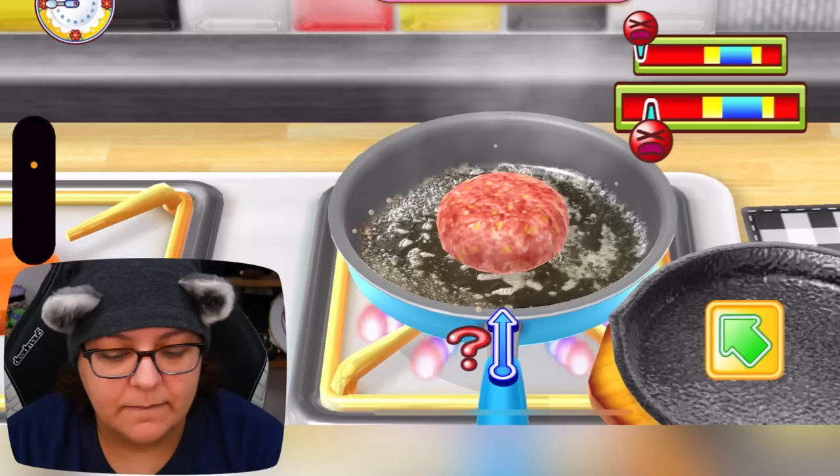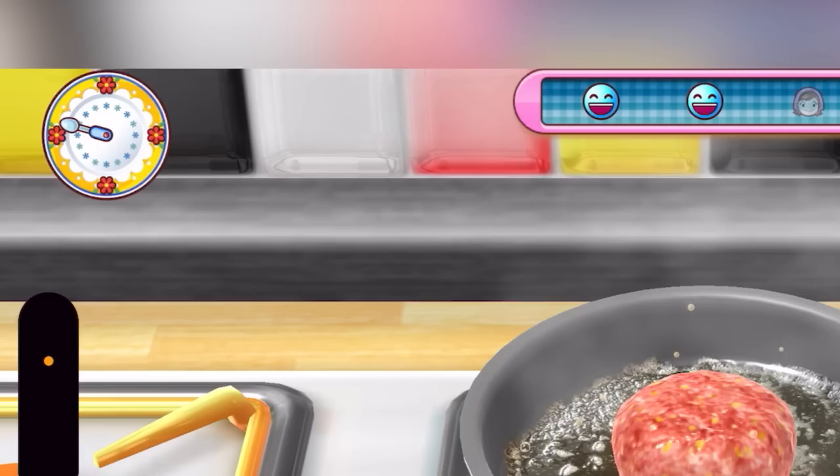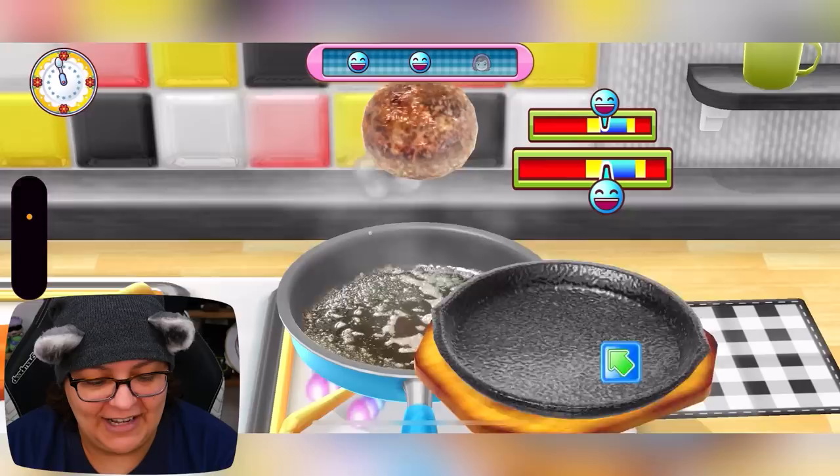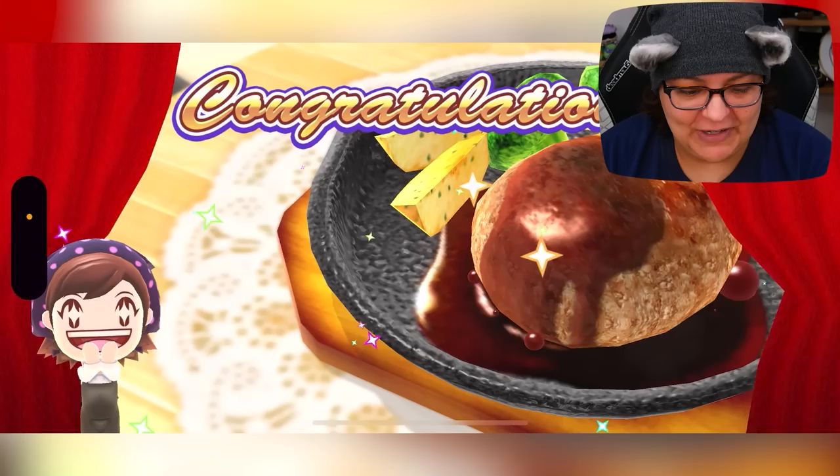Then the third one — oh no, mama! This timer is making me nervous. We're going to go all the way to blue, all the way to blue, and under — go! Look at that timer. That was close! Alright so we got our three stars. What do we call it? That's a hamburg plate — hamburg steak? Salisbury steak?